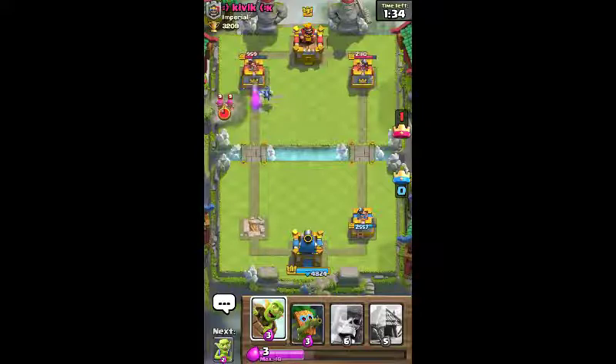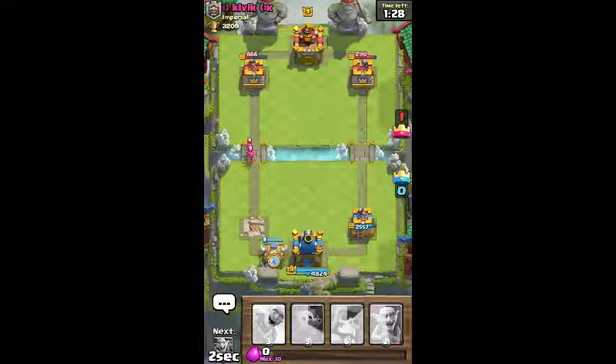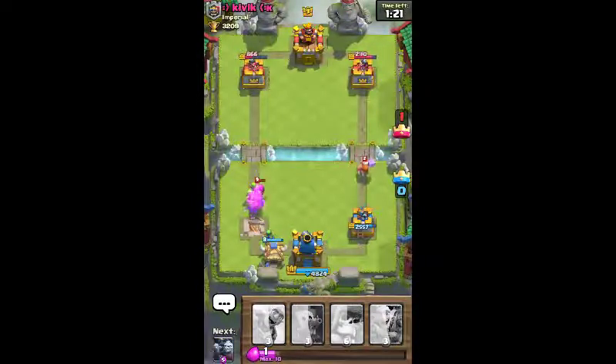This is actually a good combo if you place-time it right. It's time to play the goblin hut. And now we'll play some goblins in front of the archers so they can't focus on the goblin hut — they need to focus on themselves.